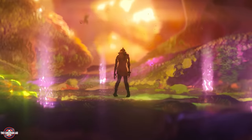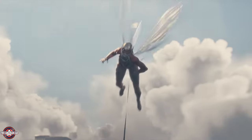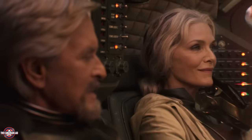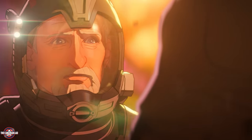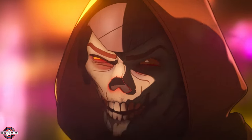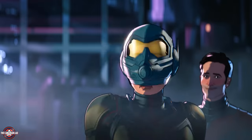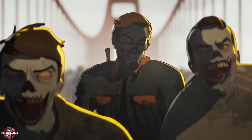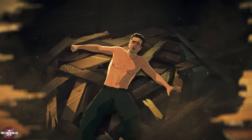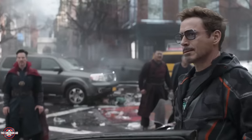It all started with Hank Pym and Janet Van Dyne. Janet went subatomic and entered the quantum realm in 1987, staying gone for 30 years. But in this universe, while she was there she contracted a quantum virus that essentially turned her into a zombie. When Hank Pym rescued her, she transmitted the virus to him, and when they both came back they transmitted it to Scott Lang. Within a matter of days the entire New York, including the Avengers, were all turned into zombies — which is what Bruce Banner came back to, as opposed to a broken Avengers team in the main timeline.